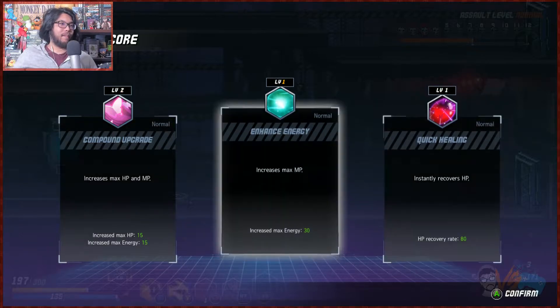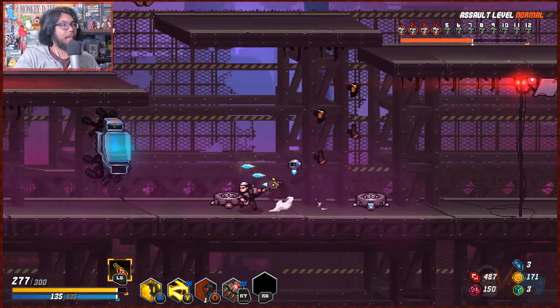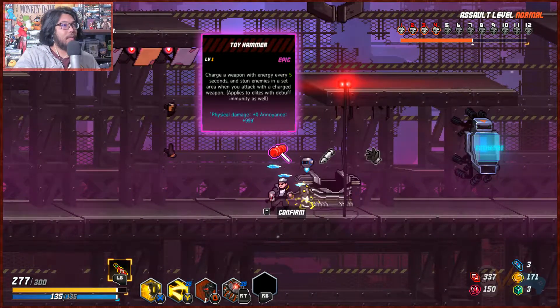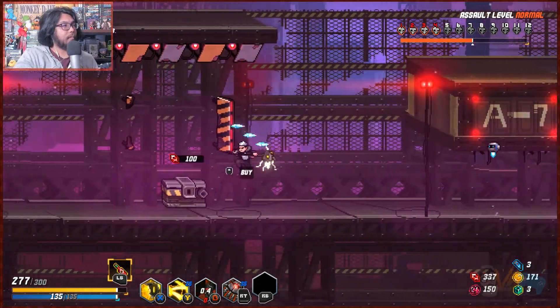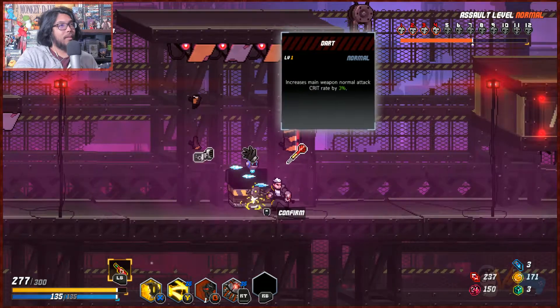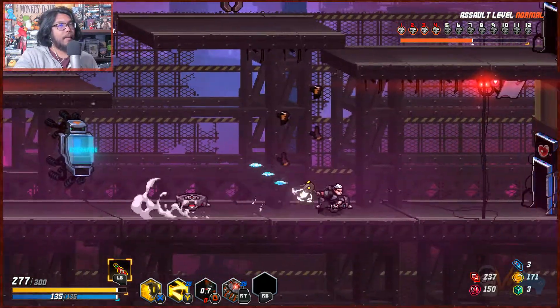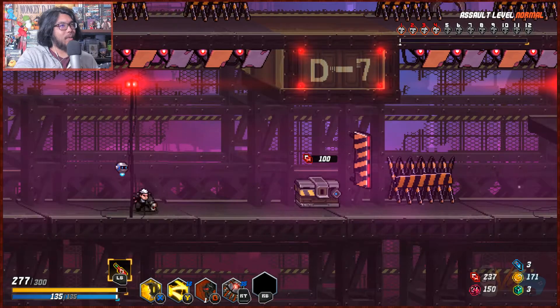HP and MP — we don't need the max. The instant health is not bad — I'll do instant health. We just want to get as far as we can. I would like more shields. Charger weapon energy for five seconds — sub weapon, no. Hitting an enemy chance to steal — skill attack crit rate, that's pretty good. More gems stolen, main weapon crit — all right, we're increasing our skill crit rate.